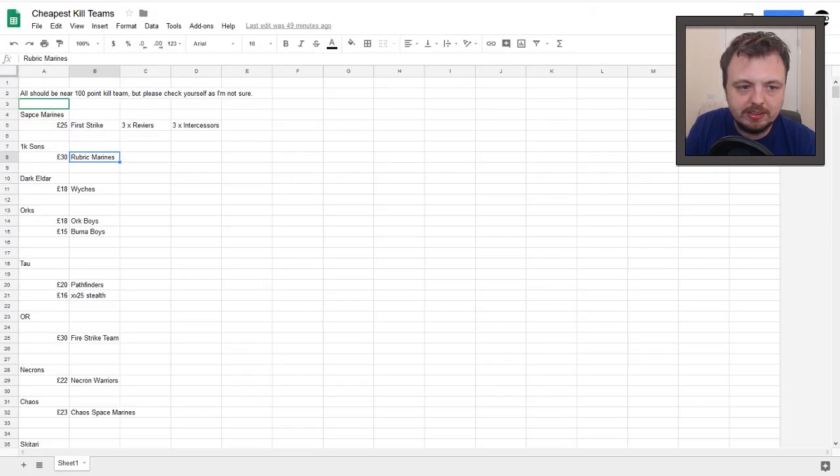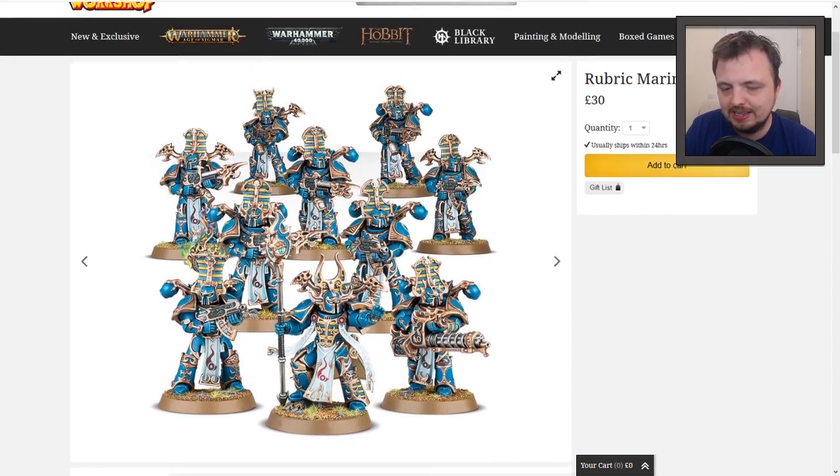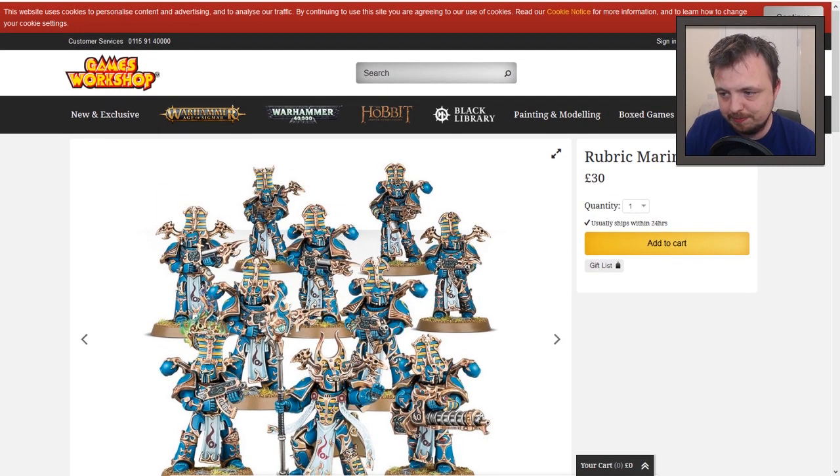Next on the list is the Thousand Sons. It's literally one box and done. I'm not going to try and pronounce the other unit — they're these weird beast things, I think it begins with a silent T. At £30, easily enough points; each model can be like 15 points, and with 10 of them you could be looking at quite a significant number of points. So this is a one box and done kind of job — you've got a whole faction there. Pretty good value.